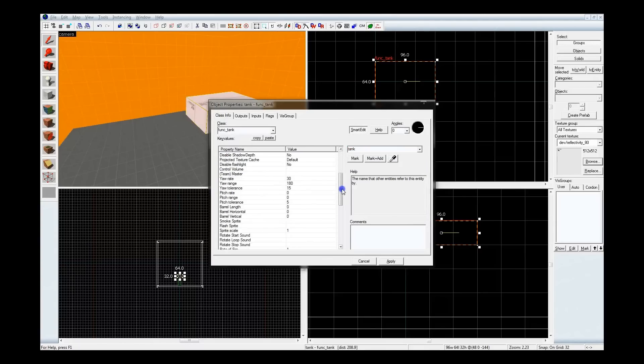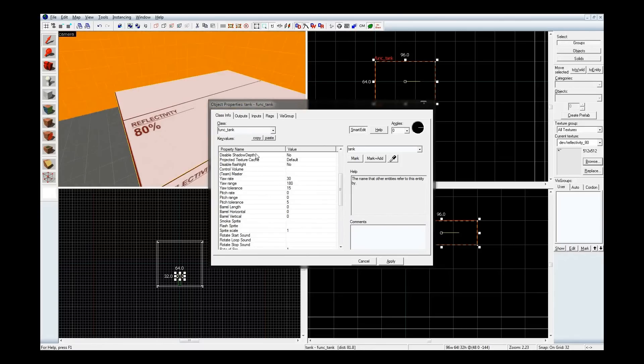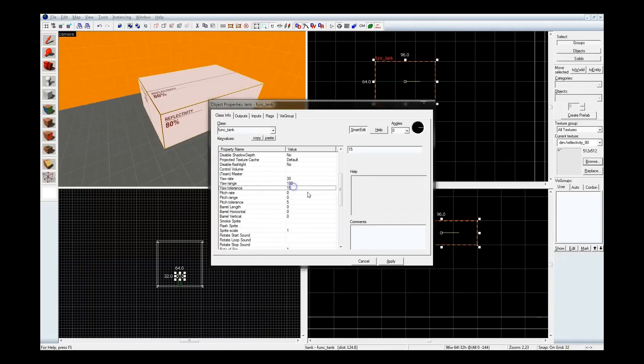Let's scroll down and here we have yaw and pitch range. Pitch — that's how it moves on the y-axis. And the yaw range is for the z-axis. I know 180 is going to be good for the yaw range. I'm going to put it on 90 for pitch. And for rate, that's just how fast it'll spin around on its respective axis, so 30 — I'll just mimic what's up here.